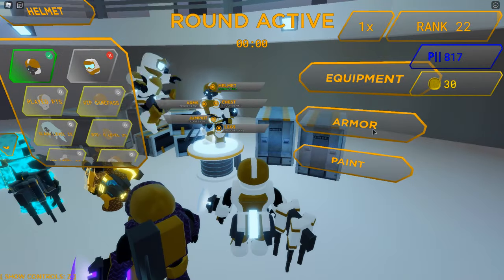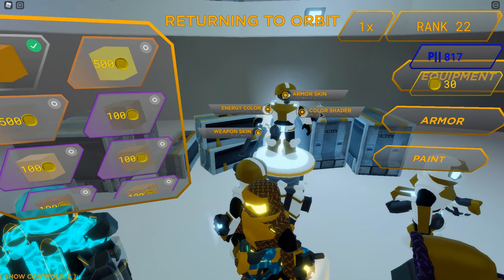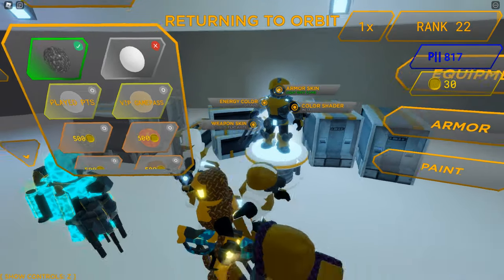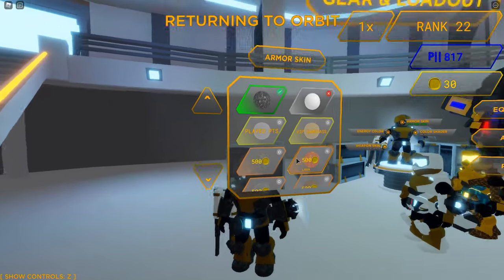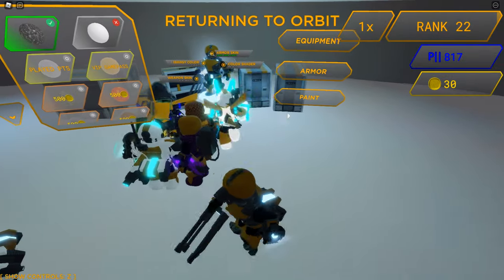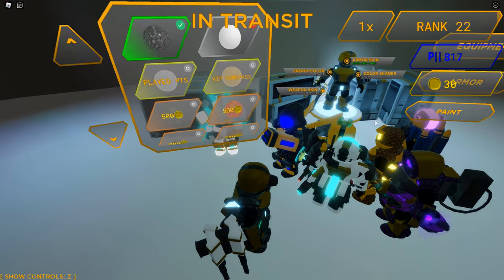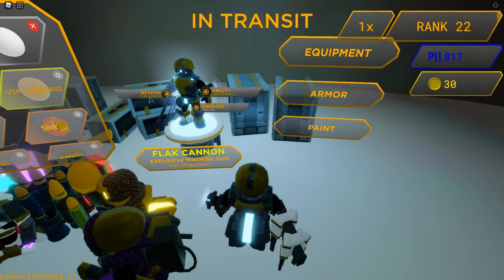I got a light gray camo armor skin. Let's go to armor — paint — armor skin. Give it a minute and it'll apply. Now I have light gray. You can get all kinds of different things like energy colors — these are things you can unlock for free through boxes or buy if you want.